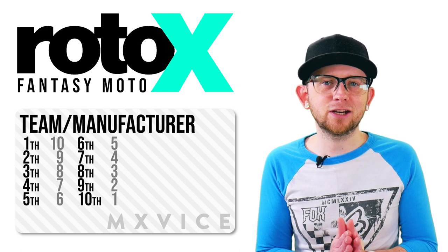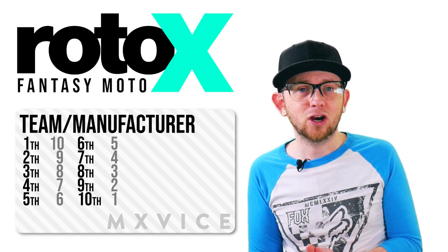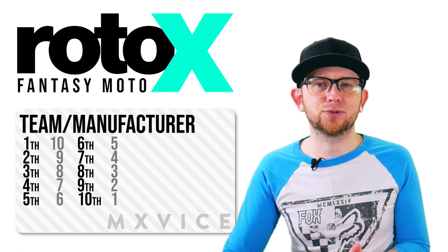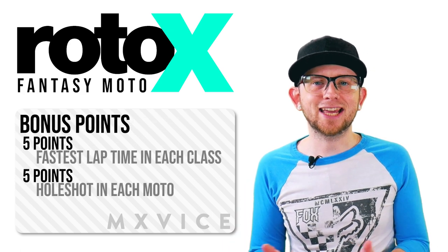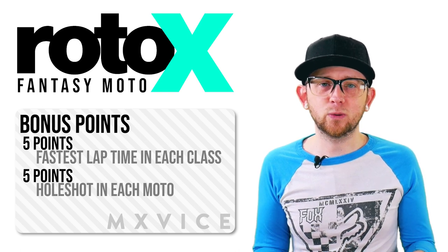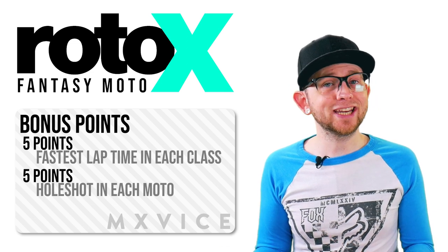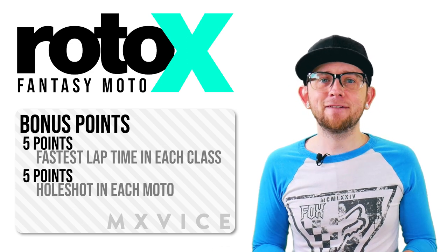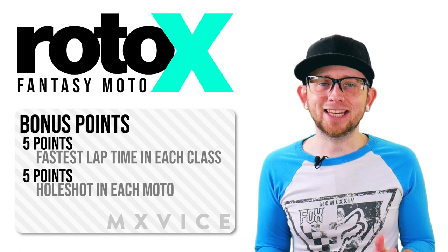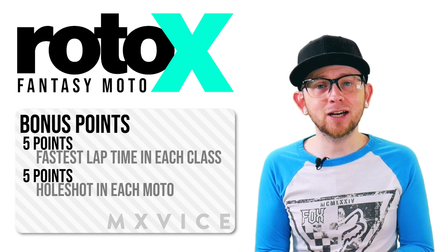If you choose KTM, every rider in both classes on an orange bike that scores top 10 is going to net you some points. There are also a few additional bonus point scenarios. The rider with the absolute fastest lap over the course of both motos in their class would be awarded five points — one MXGP and one MX2 rider will each get five points — and then five points will go to the rider that scores the holeshot in each moto. And yes, if your rider scores both motos, they're going to double up with 10 points.